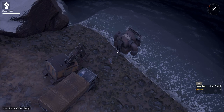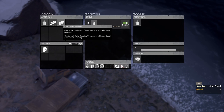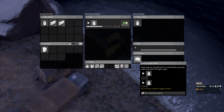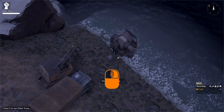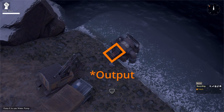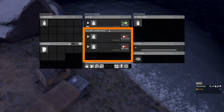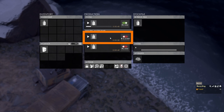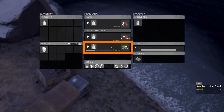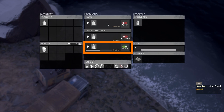To upgrade a normal water pump to an electric water pump, we need 150 construction materials in the water pump's inventory. Go to the upgrades panel and left click the icon for the electric water pump. We can see we are modifying the structure. When done, the input point for the pipeline and the power connection point appear. The production panel now shows two new recipes: one producing 60 liters of water every 50 seconds at 0.5 megawatts of power, and a second recipe that requires no power but produces water 10 seconds faster than the tier 1 water pump.